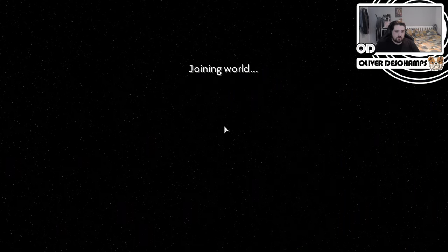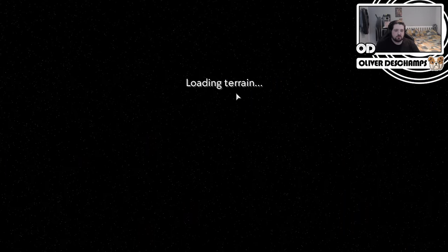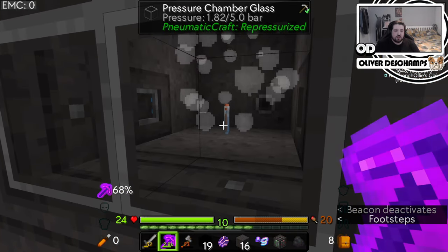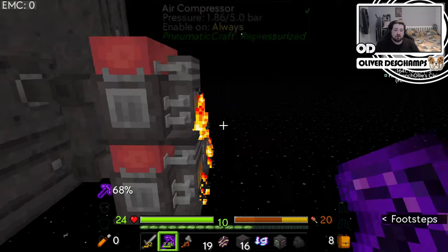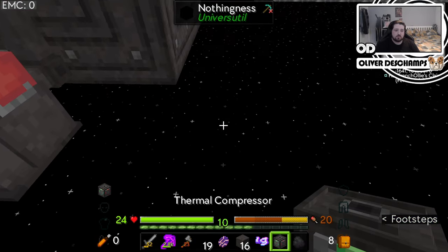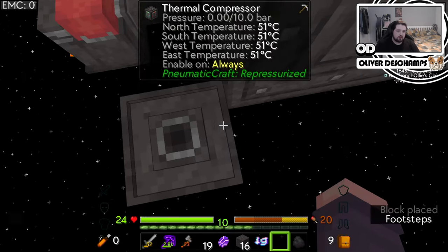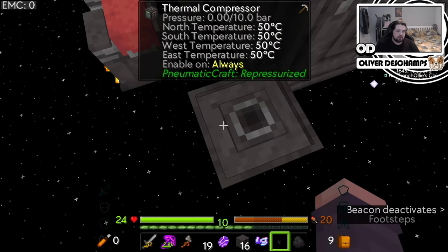Let's see if this is any better for us in terms of producing pressure. Let's go back to the void world and experiment with this. Because it has taken the copper in, but that took a lot of our temperature on either side.